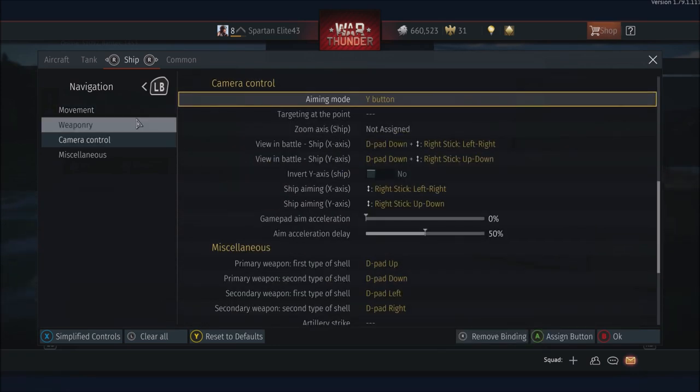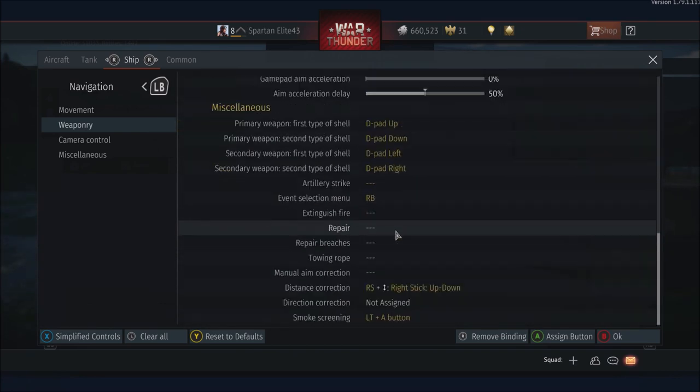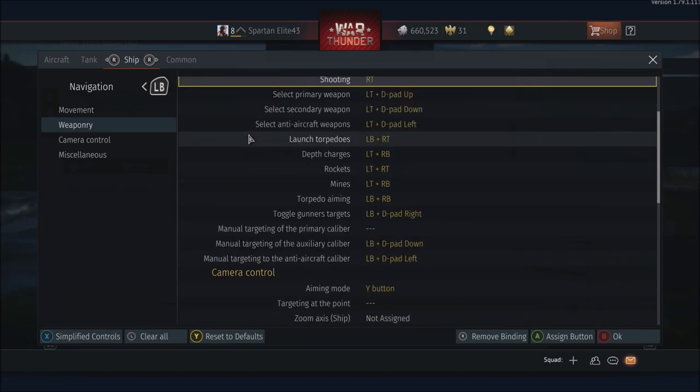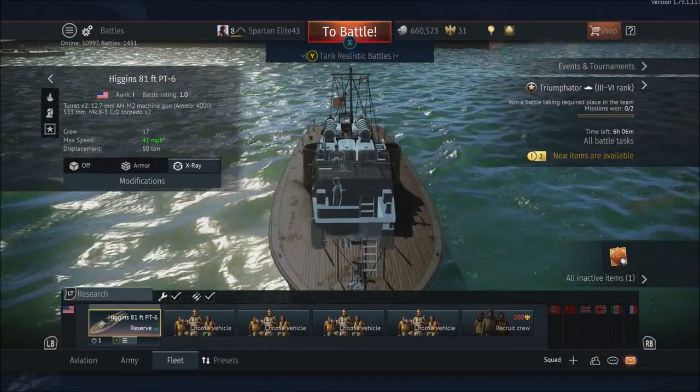If you go into advanced controls, you can actually map your own controls. Like in weaponry, you can toggle your weapons here — select primary weapon is left trigger D-pad up, select secondary is left trigger D-pad down, and anti-aircraft weapons. That'll all come in handy on ships when you've got multiple guns to manage. There's also manual targeting for primary caliber. This is where you can map your own controls using the right trigger.